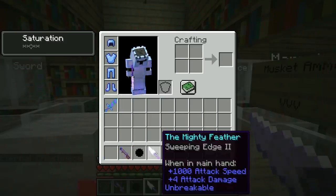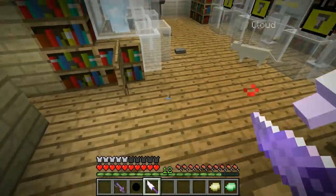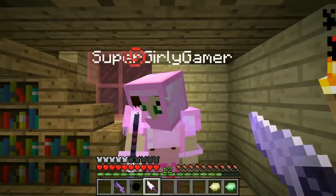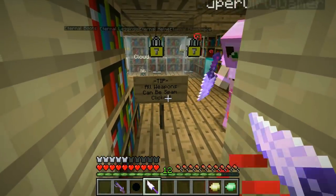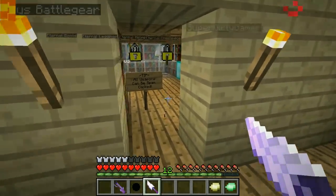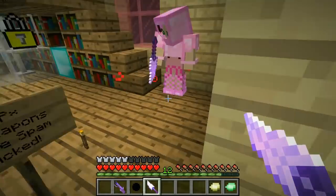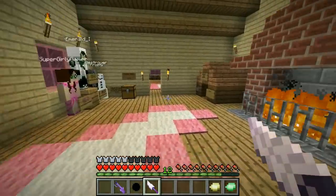It does four instead of three damage now. And I noticed - last episode I told you to attack slower because it's 1.12, but the sign says we can just spam click! Oh yay, I love spam clicking! You just broke the map. Alright, make sure you're in game mode two.